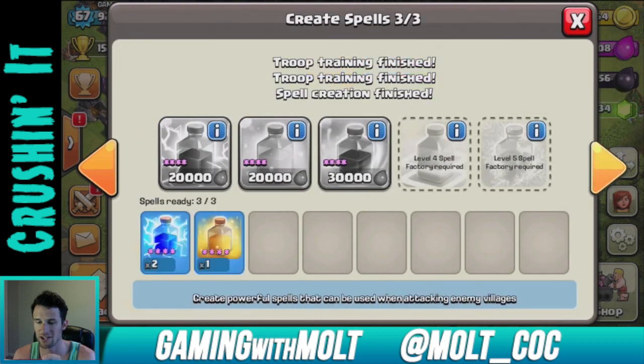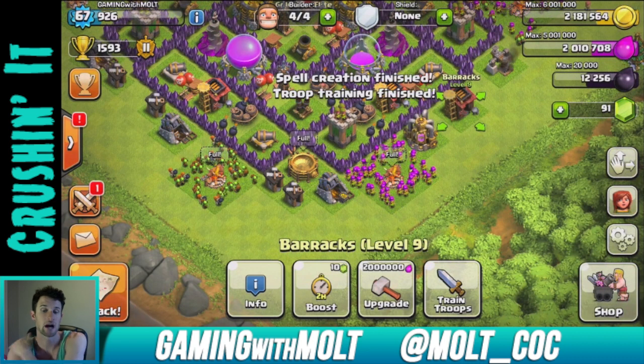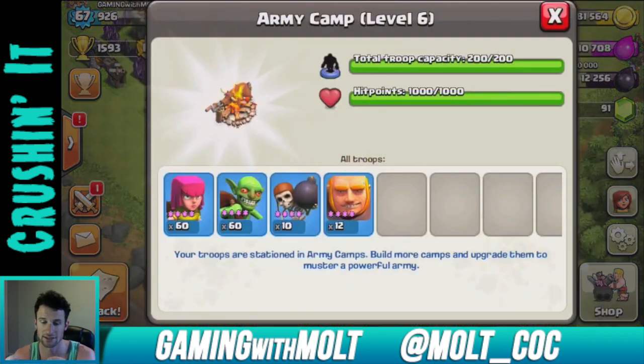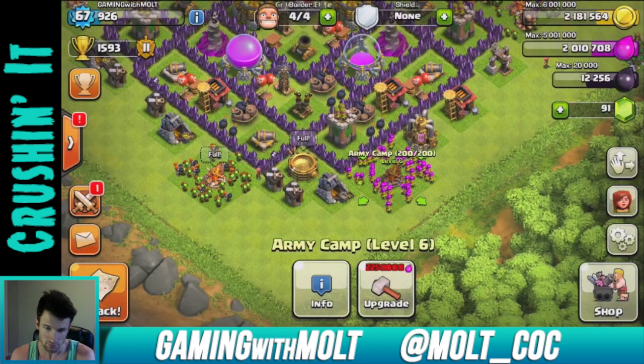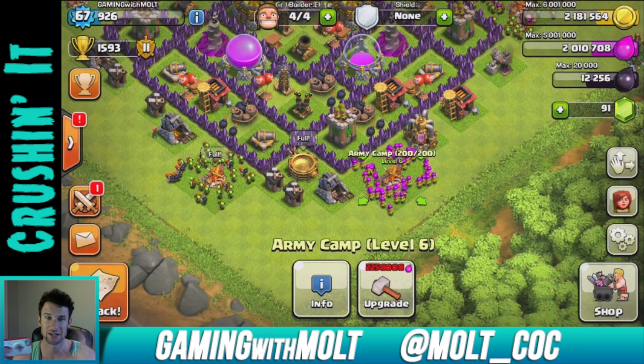The strategy I want to use, which I think is going to be fun, will have a lot of goblins with some giants as distraction. We'll try to go into one side of the base — 60 archers, 60 goblins, 10 wall breakers, and 12 giants. I haven't tried this before, just kind of thinking things through. I still love the Wazarian attack and use it all the time.